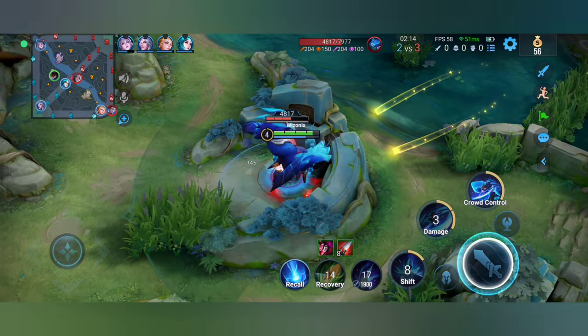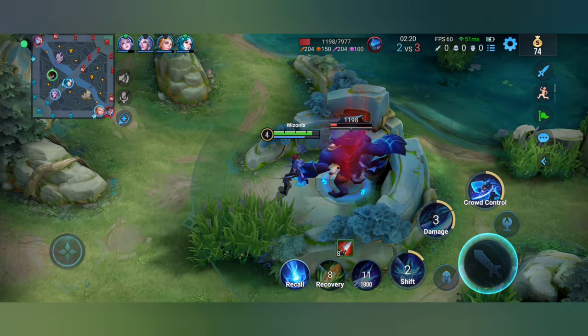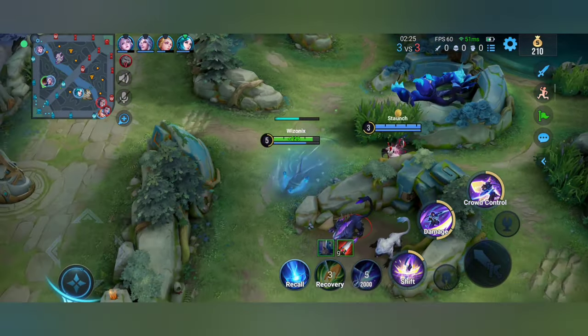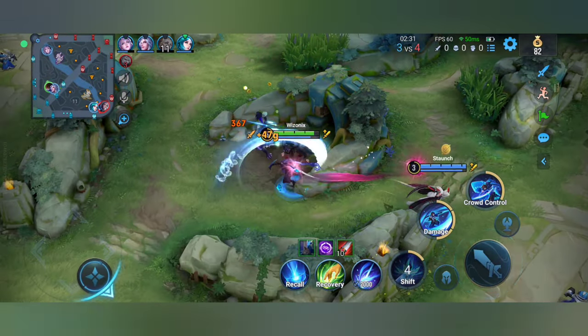When clearing multiple creeps — like a camp that spawns in two — you get three stacks, but when attacking a sage golem alone with the second ability you only get two. So it's better to hit more enemies to get more stacks. Also, whenever you use those enhanced auto attacks from the stacks, each one brings down the cooldown of the second ability by one second.